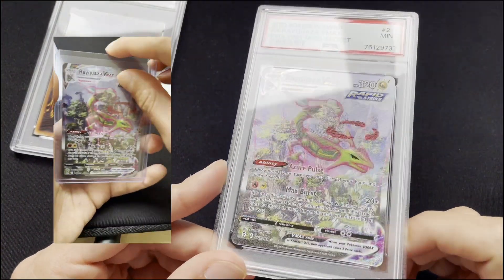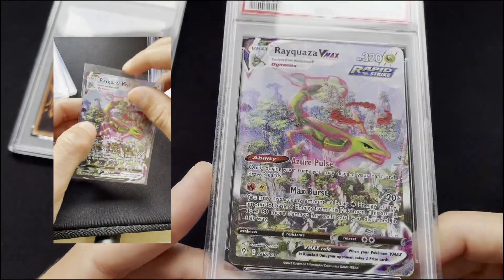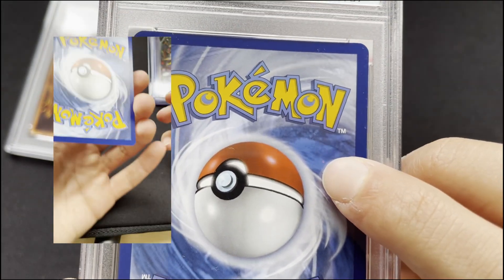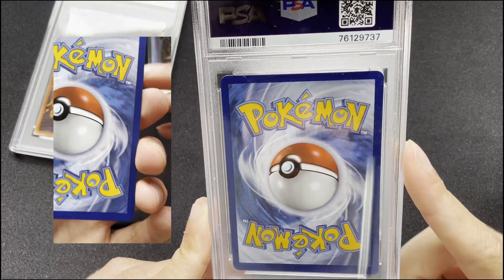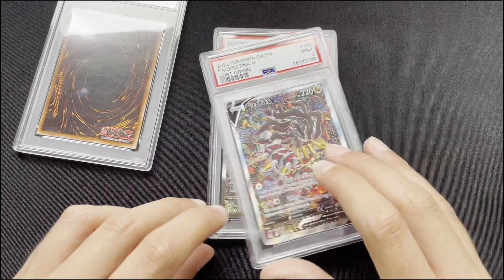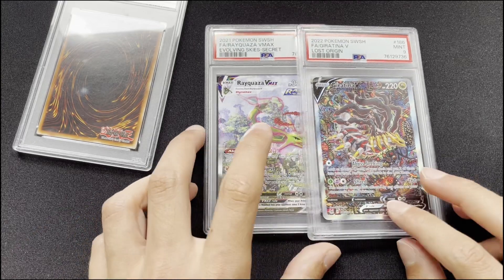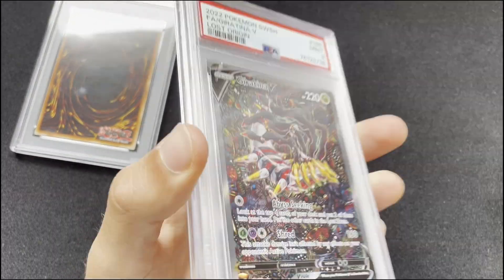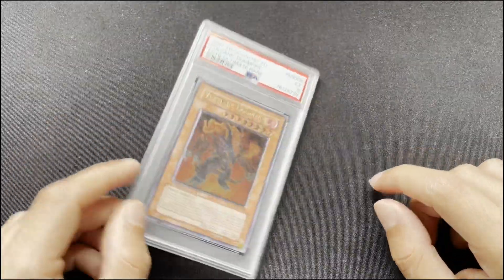This is a Rayquaza VMAX from Evolving Skies. I was actually hoping for a 10 - the centering is good, it's basically flawless. The only thing that may have cost it a 10 is this pink hickey from the printer, but unfortunately that's not up to me. Other than that, it's a flawless card. I might have gotten a 10 on another day. These two I got from a guy at my town's car show in October, and I'm going to bring them this upcoming October. We were looking for 10s, but still.